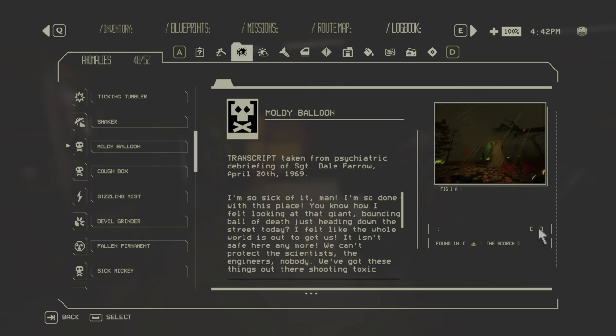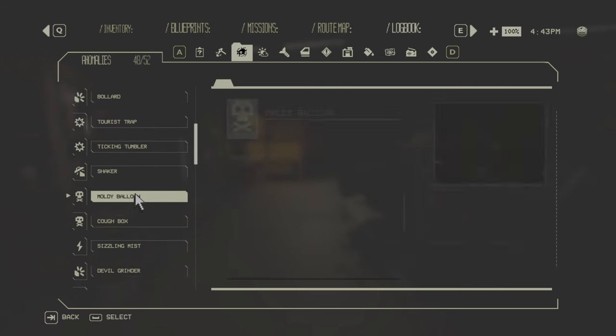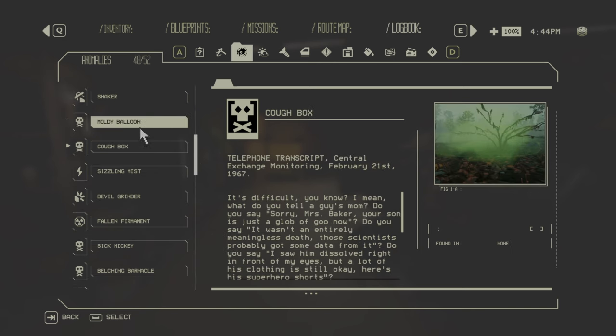Next are the Moldy Balloons, only in the Scorch — found around Sick Mickey and the Belching Barnacle. They're big balloons that deal acid damage if they hit your car. Then the Cuff Box — a green cloud circle found in the Mires and the Scorch. If you run into it you will receive acid damage.